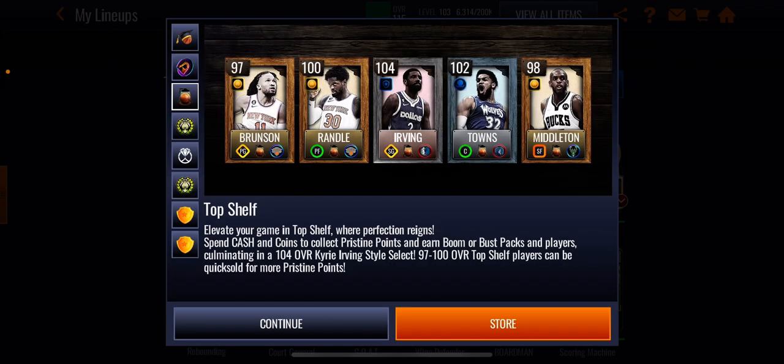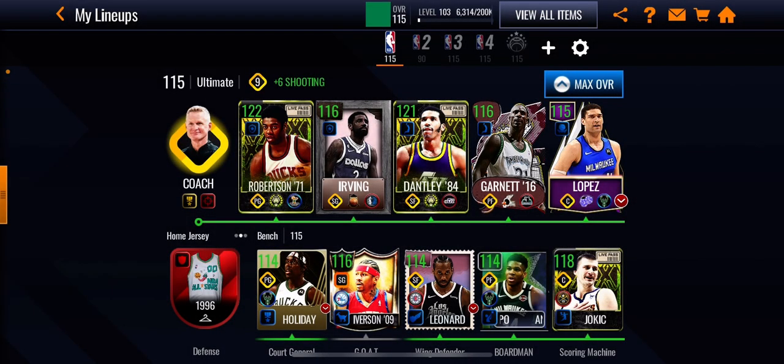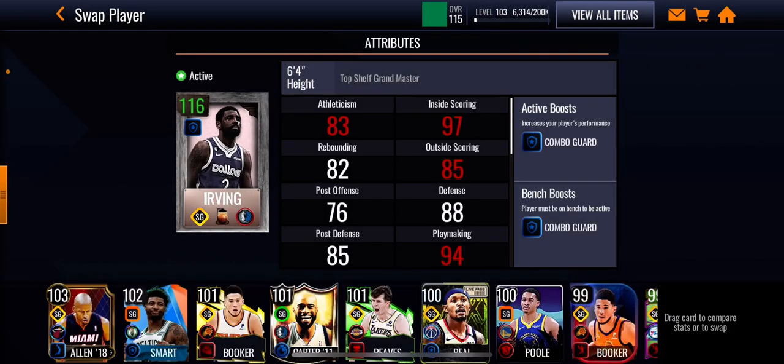I'm sure you guys can get this Kyrie Irving for completely free today if you hurry up. Let me explain — you can see I already have Kyrie. You're probably thinking: how? Did you spend money? No. Did you spend a lot of coins? I did not spend a lot of coins either. In total I spent 250,000 coins and I got this Kyrie Irving for free.